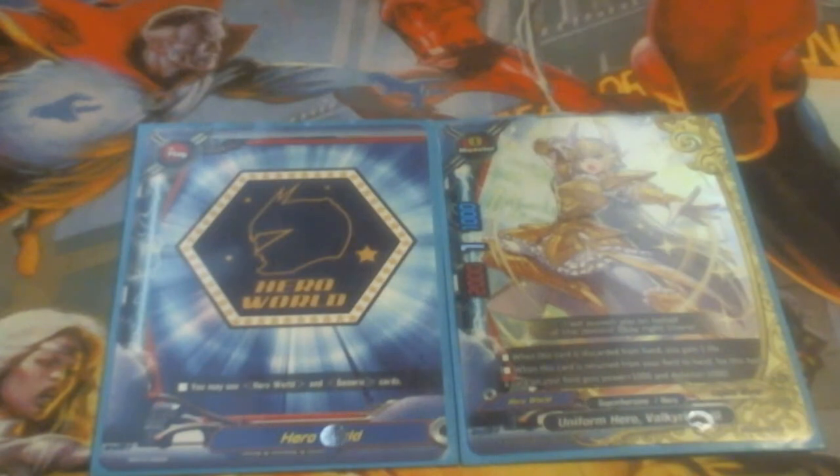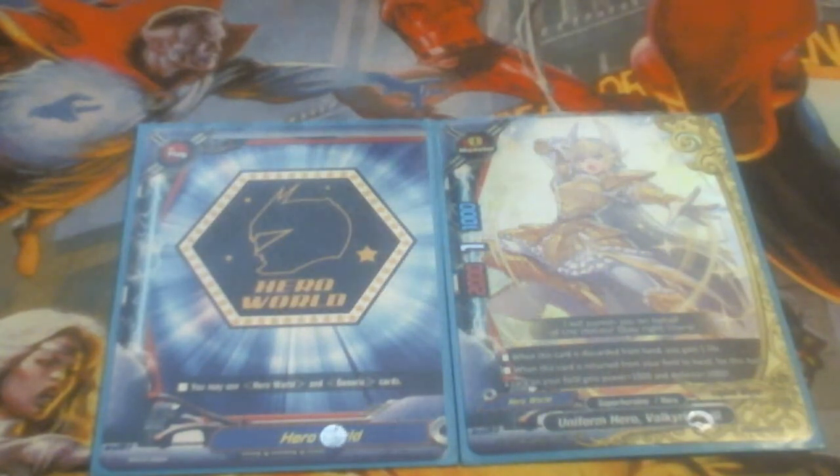The buddy is Valkyrie Frill. The reason why it's Valkyrie Frill is because of her errata. The errata is: when this card is discarded from your hand, you gain a life. Additionally, when a card on your field is returned from your field to your hand for this turn, a card gets plus 1,000 power and plus 1,000 defense — as opposed to what's printed, which says 'this card.' So it's any card, not just this card. That's why I decided to make her the buddy.